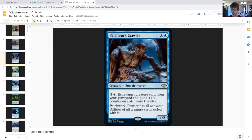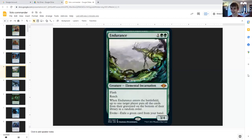Patchwork Crawler is definitely a creature you should have in here. For one generic and a blue it's a creature zombie warrior. Two generic and a blue: exile a target creature card from your graveyard. If you do, put a counter on Patchwork Crawler and it has all activated abilities of all creature cards exiled with it. So you'll be able to get rid of creatures in your graveyard that could ruin Volo's trigger.